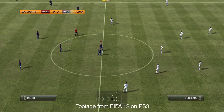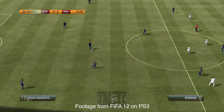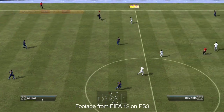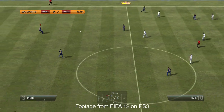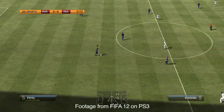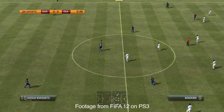We also have touchscreen passing. A lot of times you could maybe see a killer 50-yard ball but you couldn't actually execute it because you couldn't get the D-pad in the right place or whatever. Now it's very simple — you can actually tap on the front screen and where you tap is where the ball goes. Tap once to play it along the floor, tap and hold to play a lofted ball.